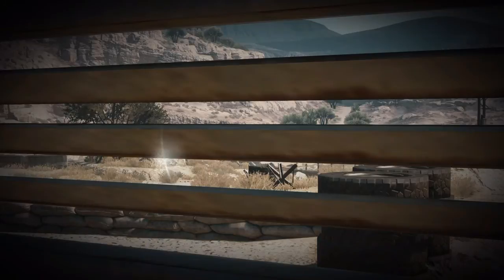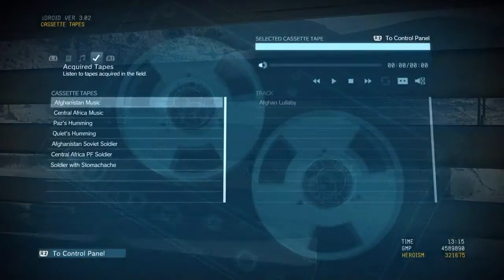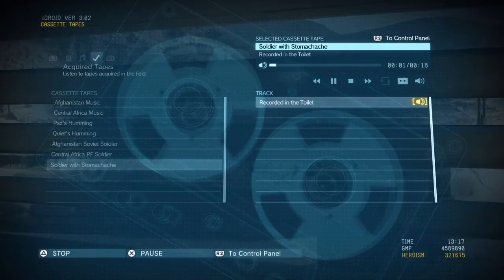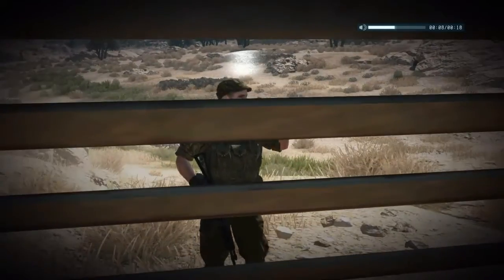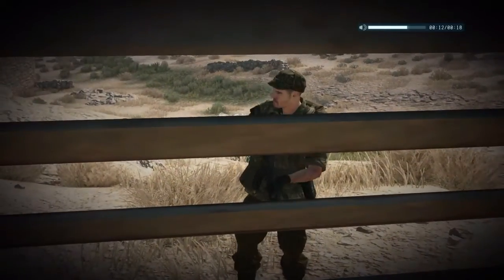There's an enemy presence display showing he knows I went in there and he's coming to investigate. Open your iDroid and look for the cassette tape that says 'Soldier with a Stomach Ache.' Make sure the speakers are on and play the tape. Not very pleasant for us to listen to, but likewise for the soldier — there's no way he's going to open that door. He simply decides it's not worth it and goes away.